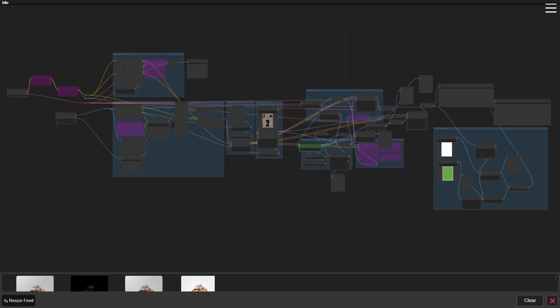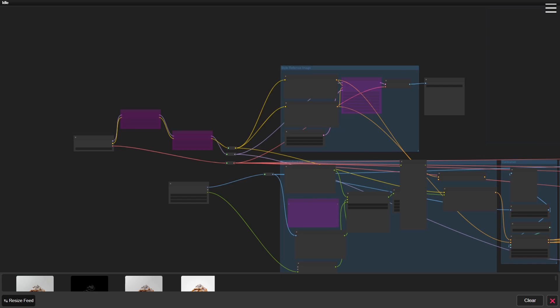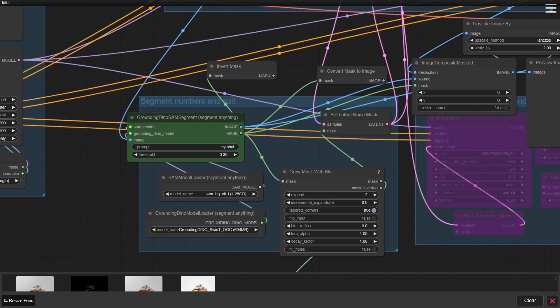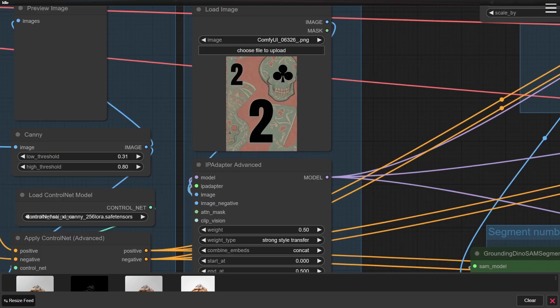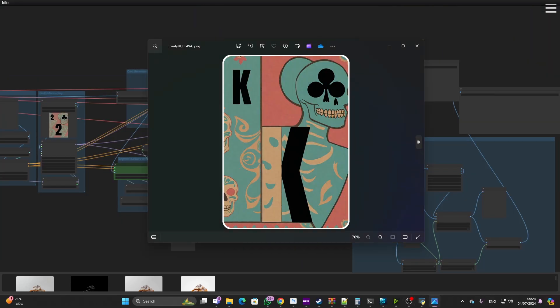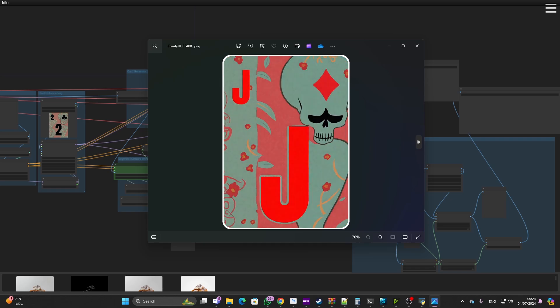So now that I have my deck generator, I went over to ComfyUI to build my flow. The flow starts by uploading a batch of vanilla cards from a folder, segments out the characters and suits, creates new art using a style reference image, spits out 52 cards, and finally cuts them in the right size with transparent background.